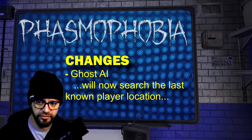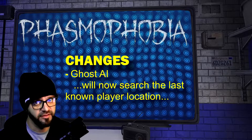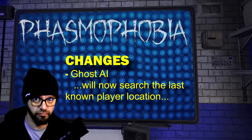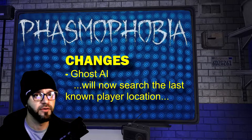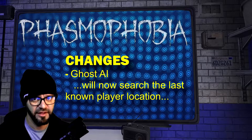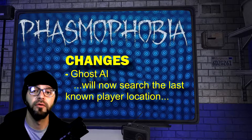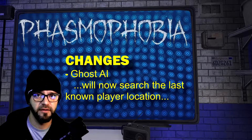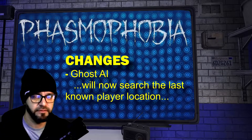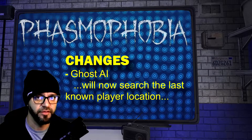The ghost will now search closer to the last known player's location instead of searching far away when it's completely lost the player. So if you lose the ghost in an area during the hunt, go back to that area that you were last interacting with it. We had this happen on Brownstone High School last night where the ghost was all over the place. So ghost hunting should be a little more efficient now — try to tease, taunt, and re-acclimate your searches back to the area where you had those interactions.